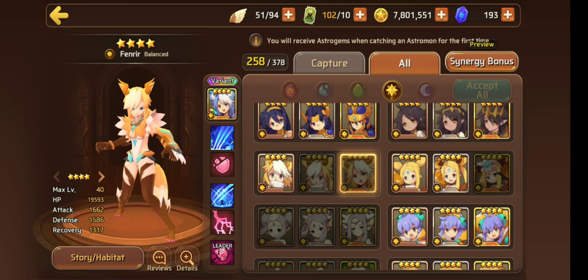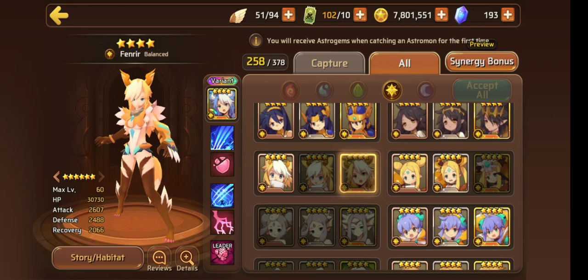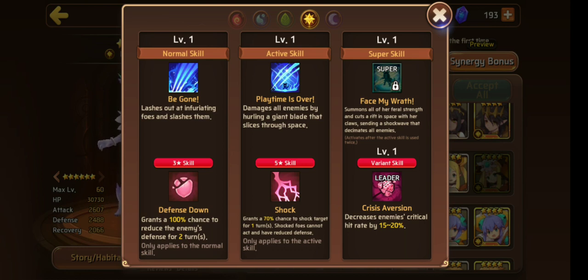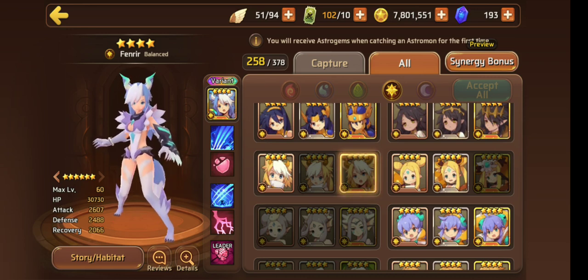Here is Light Wild Fang. She's a balanced type — her HP is really good, but her attack and especially her defense leave a little to be desired. Super evo should remedy that. I like the variant — it's nice and cool. Looking at her skills: she is 100% two-turn defense down on three star, books bring it up to three turns, and she has 70% one-turn shock on five star, books bring it up to 80%, plus a 20% damage increase on both.